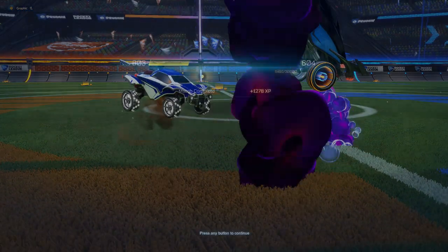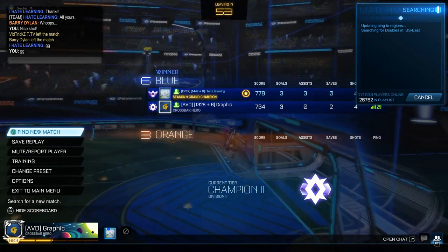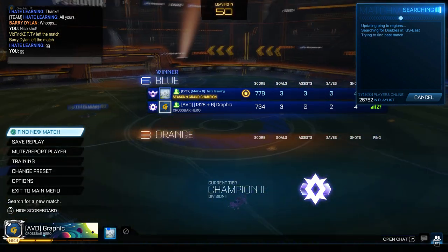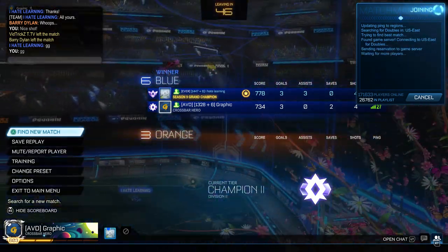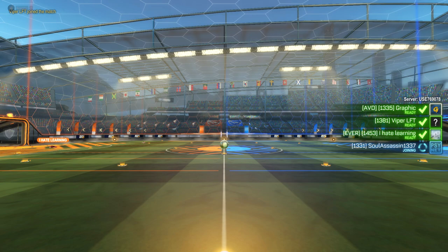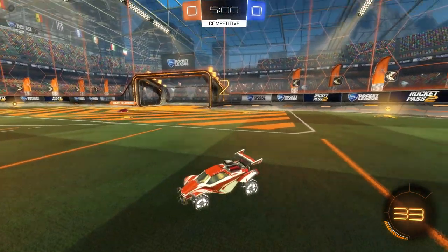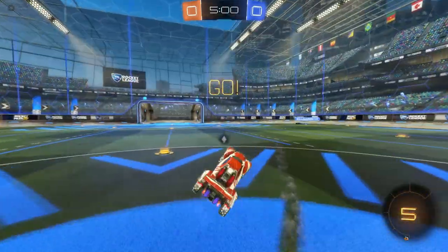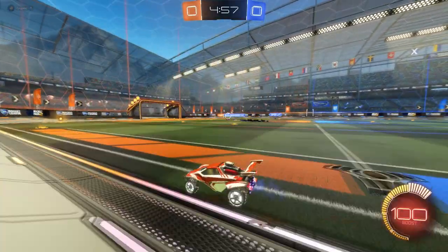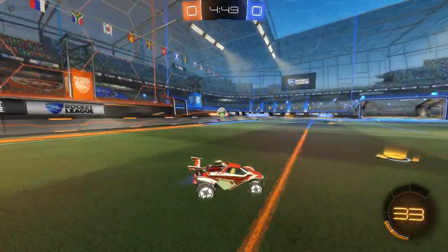So there was a lot of mistakes there yet again — just mechanical whiffs and just not knowing when to go for the ball, as it's hard sometimes to recognize when people are missing, or they are waiting on you, or you're waiting on them. Sometimes it's that awkward situation when everyone's waiting on each other. But luckily me and I Hate Learning are actually doing pretty well together. We have figured out when each other are going for the most part. We had a few double commits, but it's very important to get a good teammate that you can trust. I wouldn't suggest solo queuing any playlist besides 1s and solo standard — just find a teammate that you mesh well with. They don't have to be perfect.